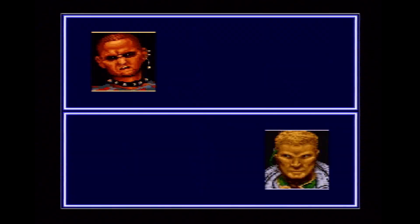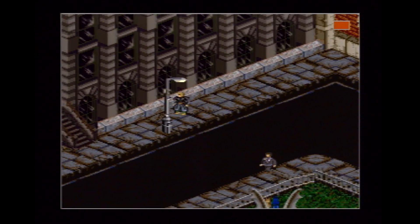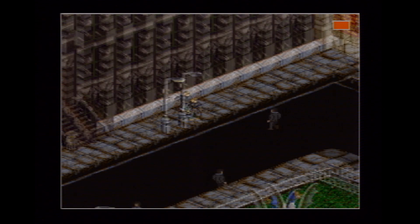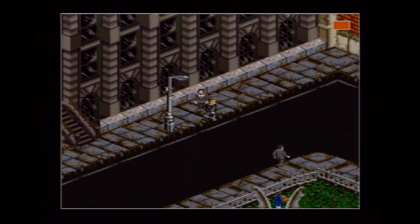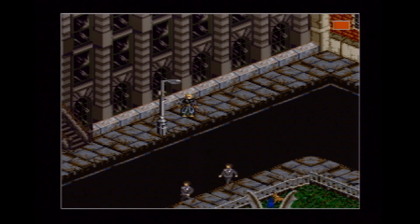So once we get outside, wait for this guy to talk to you, and once he's gone, you'll want to go over here. Now, there's a very particular spot that you'll want to stand — it can be kind of tricky to find. There's even an NPC who will give you a hint by standing where you need to stand, but even so, it can be tricky to place Jake exactly. Basically, what you do here is you find the spot.